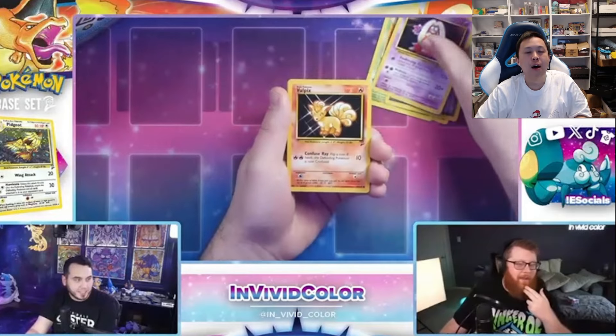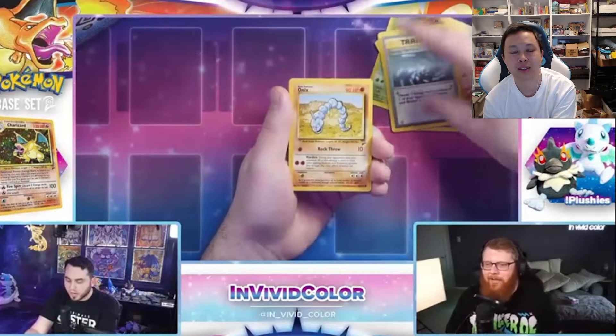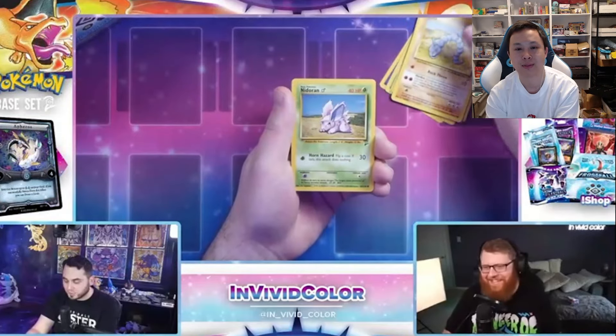There's a Jinx! First Jinx of the day. I wanted that card. Look at the top, look at that left side. Majestia — that's the art. Majestia is what it's called. 90 HP 2 is serious. We got Nidoran male.